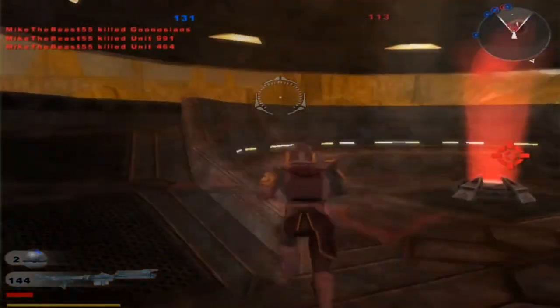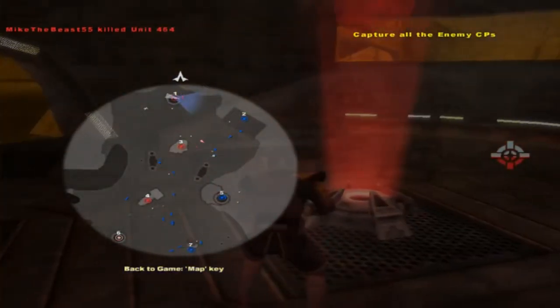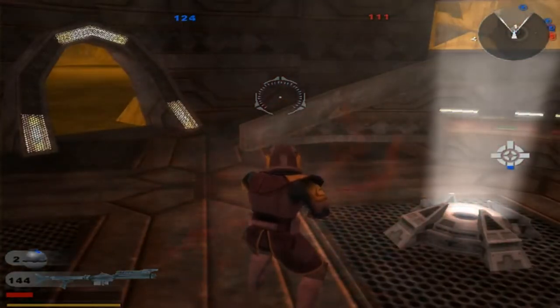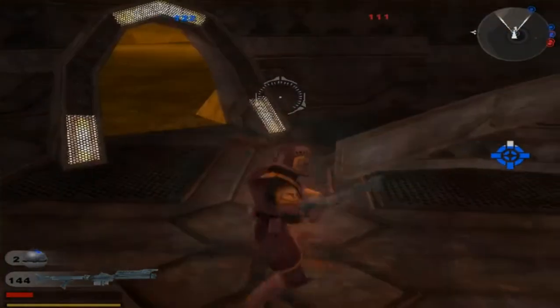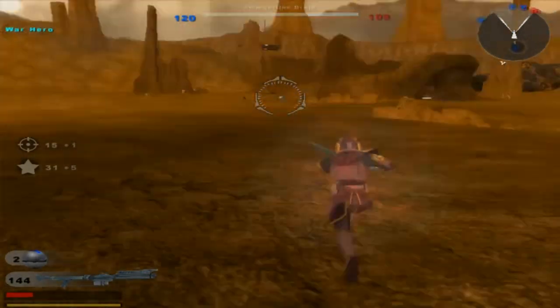Stop shooting me. Oh, how I hate them. Notice how all of our guys, for some reason, are far to the right and they're capturing all the command posts in the middle. We're just going to take the one in the back, because it doesn't bother me — I'm not going to be here anyway. Another command post for the Republic. Enemy reinforcements are decreasing. Yep, that's how it usually goes.